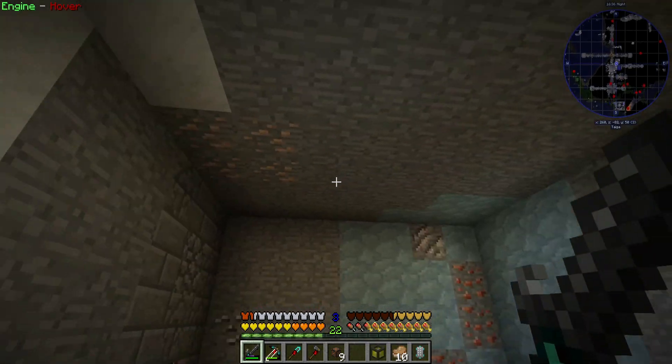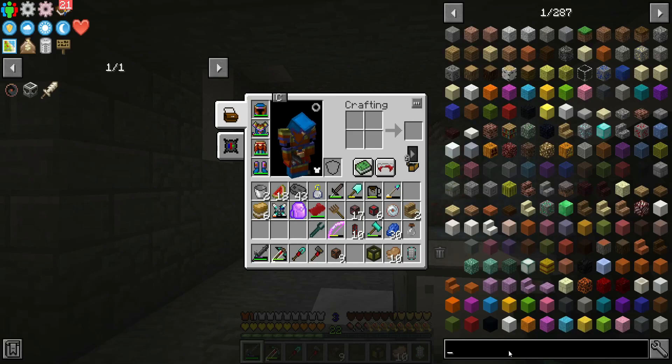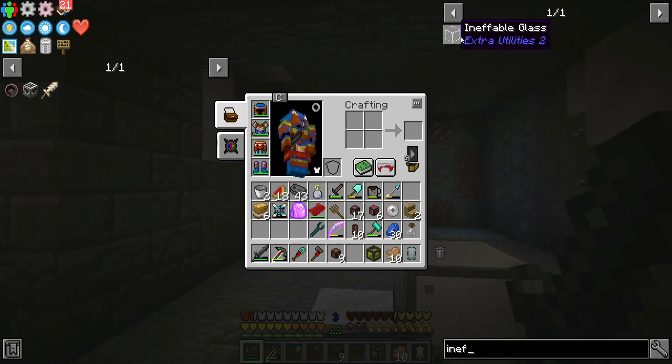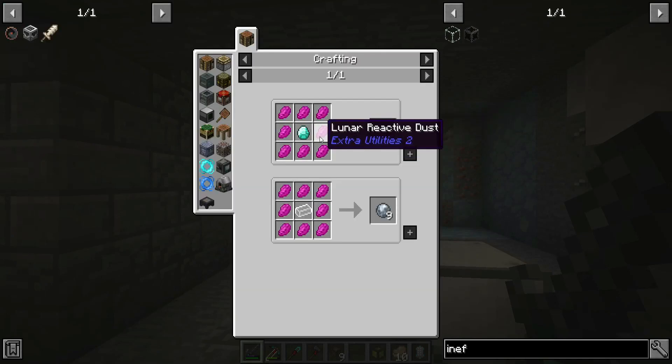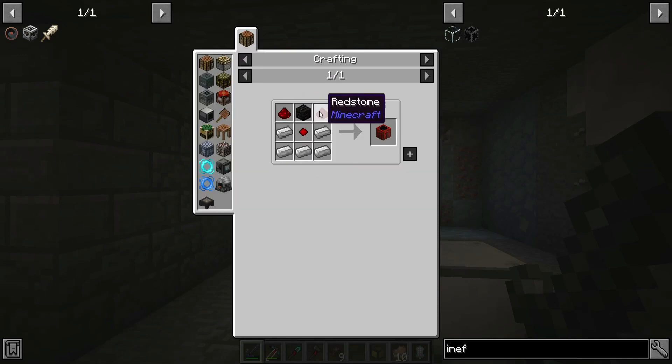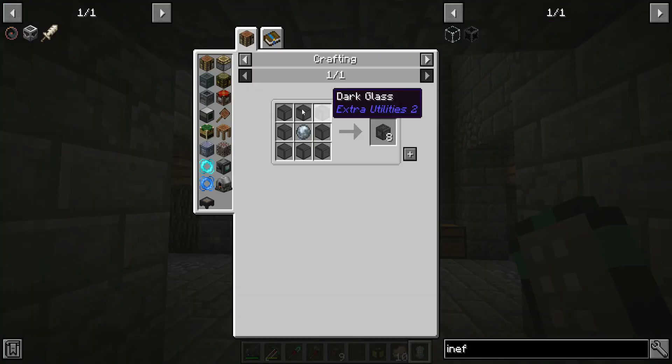I'll clean up the walls and I want to put some glass in the front here. I think I can do dark and effable glass, but for that I'm going to need some lunar reactive dust because I don't have any moonstones.